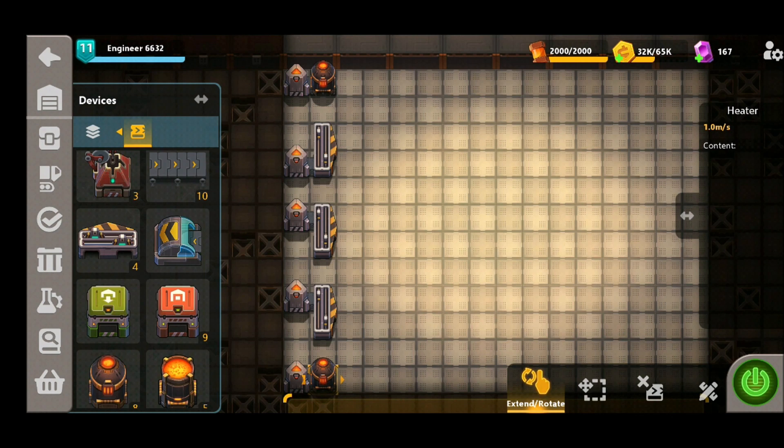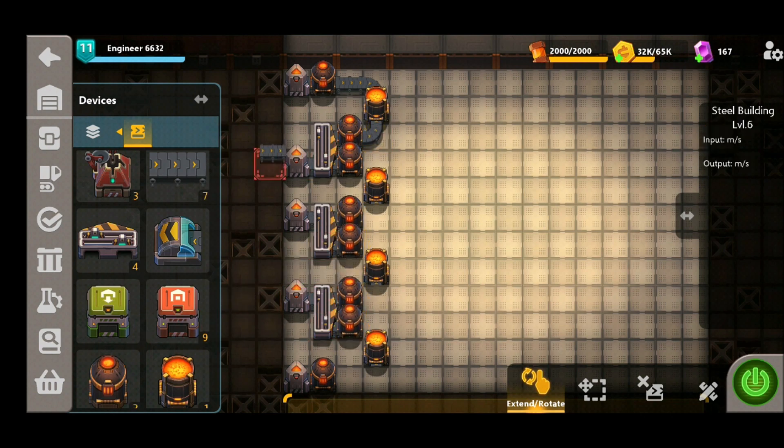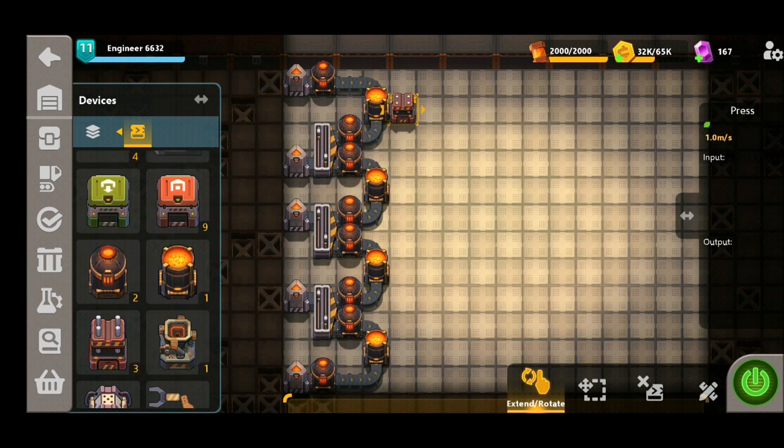We'll then be placing our mixers down to produce the steel in gaps of two spaces, and then we'll be placing our heaters at the output side of the splitters so the raw material is at the correct temperature. The idea here is to have four supply rows producing two different outputs each.